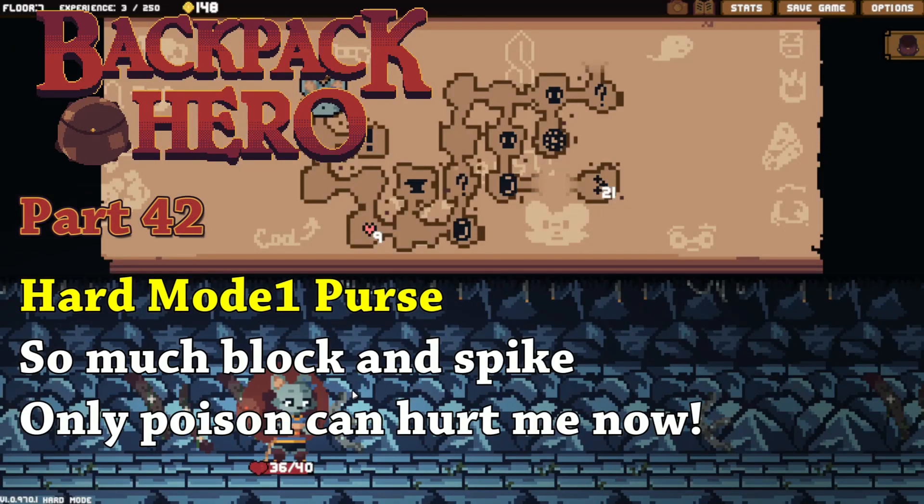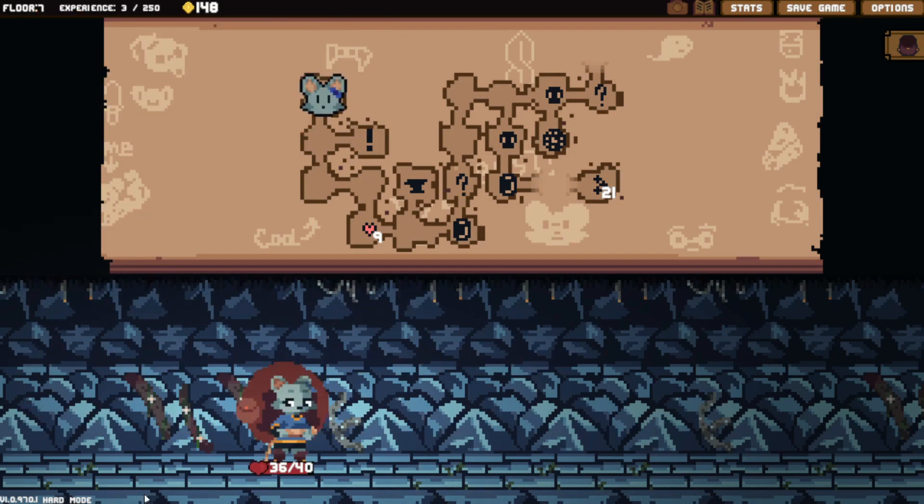Hello, welcome back everyone. This is Backpack Hero, an inventory-management roguelike game. We are trying out hard mode with the purse. This is hard mode first, so there's going to be a second one after this.